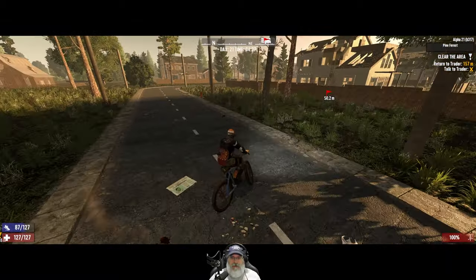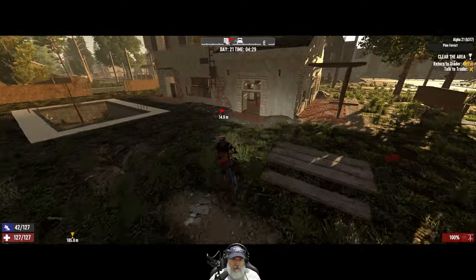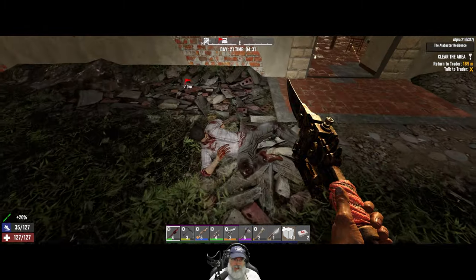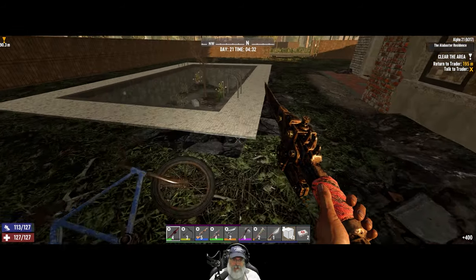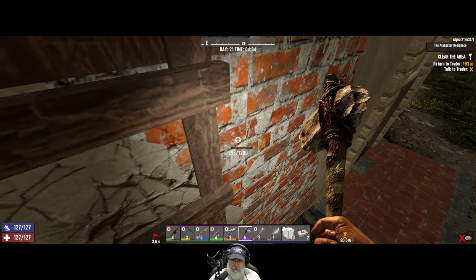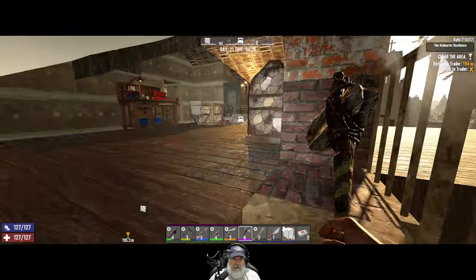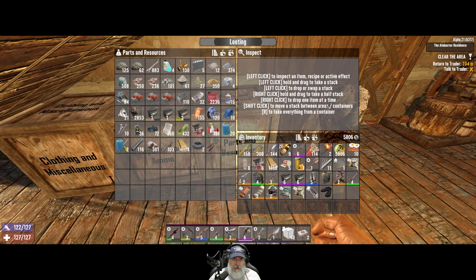Let's go throw some torches down on the stairs so that when we start horde night tonight we'll be able to see. Watch my stamina bar — all the way back, that is so OP, I love it. Torches — they did a little bit of damage here, need some cobblestone to fix that. I mentioned this before but in case you're wondering why I haven't upgraded these stairs — I'm not entirely sure I'm going to keep them there.